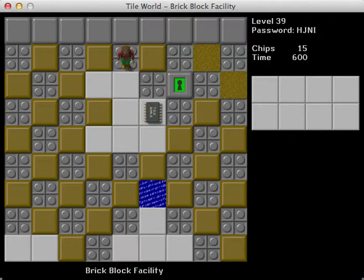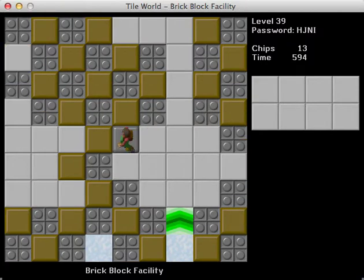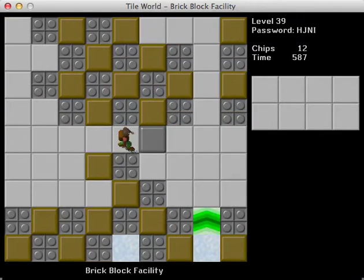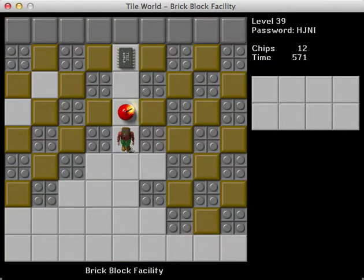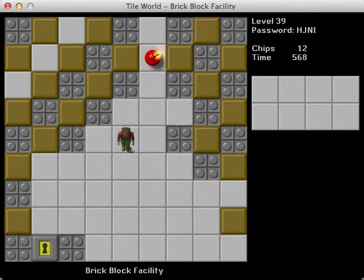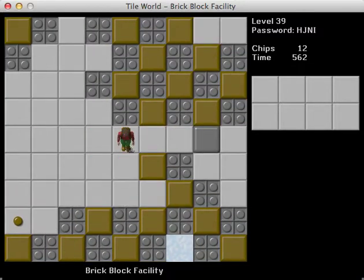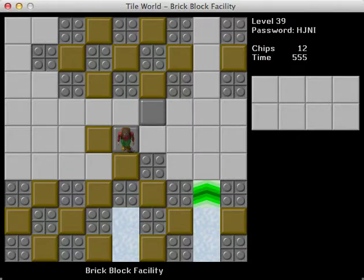I think I just totally messed this up because I can now see that I could have pushed another block. Well, I guess I could have pushed any of these. Okay, I can start here and then work my way around. So 'Brick Block Facility' — it kind of sounds like a Mario level. Is there a way I can extract this without actually using that pop-up wall? Because that would be nice. This is a very interesting design.